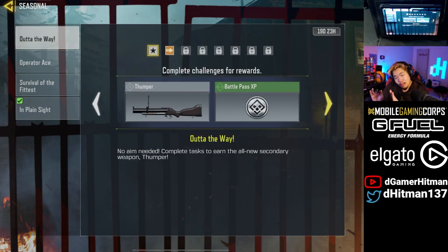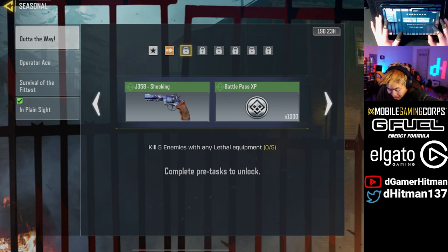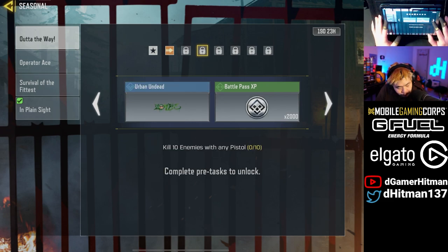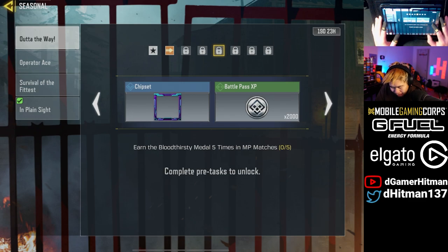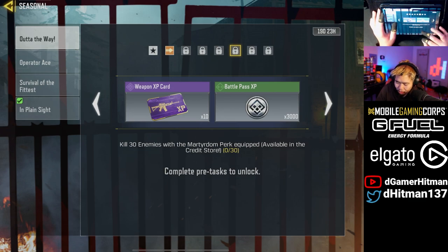The Thumper is seasonal — let's see what you need to do and I'll give you guys some tips on how to unlock it. Play five MP matches in Free-for-All on Shipment, kill five enemies with any lethal equipment. I believe you can use a thermite — Molotovs might be the best on Shipment, just throw it down the middle. Kill 10 enemies with a pistol — pretty easy, just use the Renetti, or actually the Shorty might count as a pistol so that could be the easiest play.